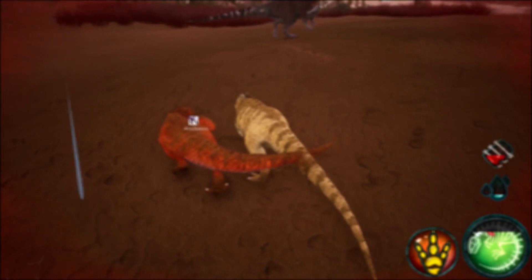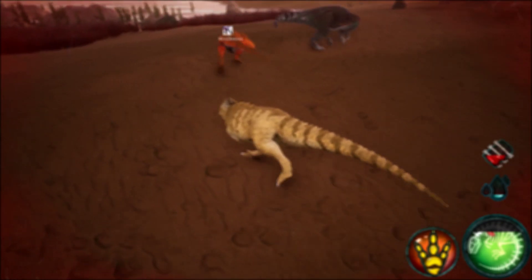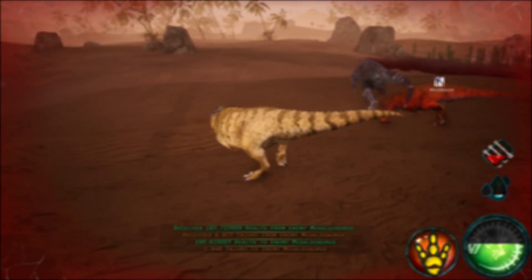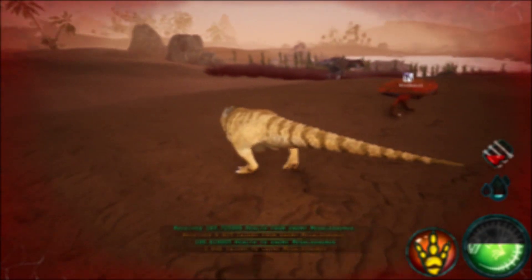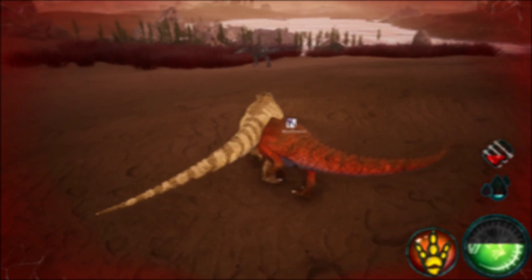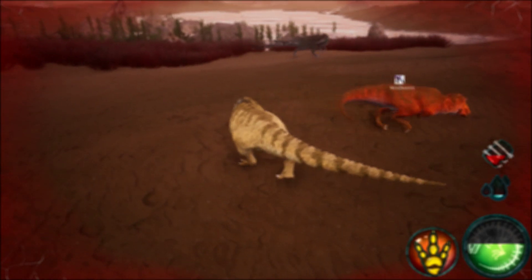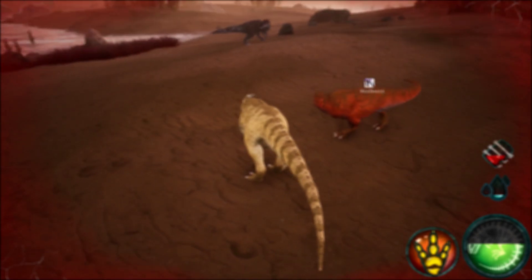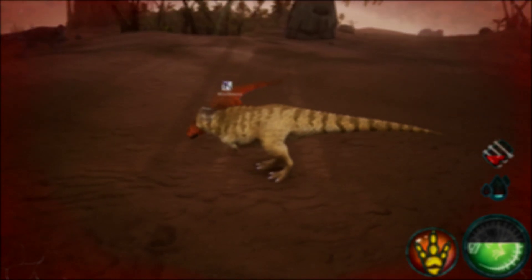Oris can also no longer block themselves off in little tunnels to avoid getting eaten by Vello. And Vello has finally been nerfed — thank you, Beasts of Bermuda devs, you finally listened. A Vello should not be able to take on an entire herd of dinosaurs; it makes no sense at all.